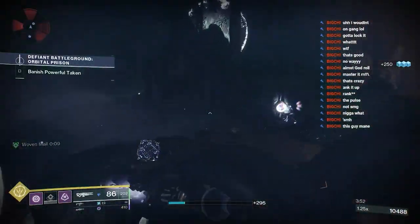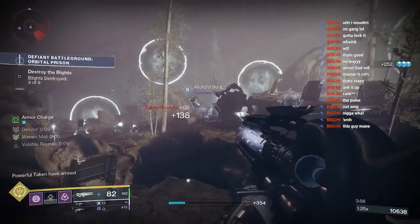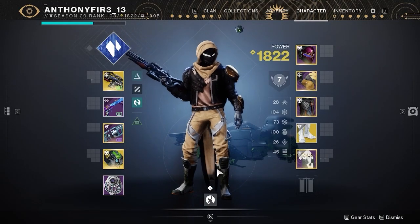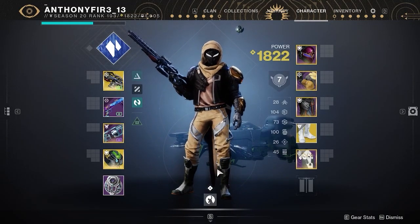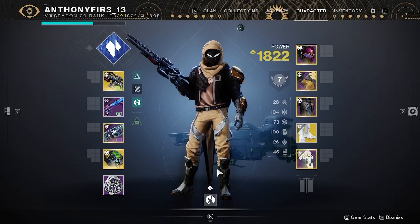Even unstoppables and barrier enemies — all those enemies get frozen. If you kill a red bar right there in front of those enemies, they become frozen. So it's just really, really good. I'm going to let this video play out and show y'all some clips of me using it.